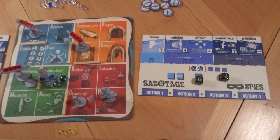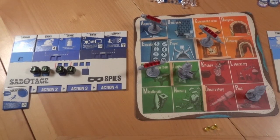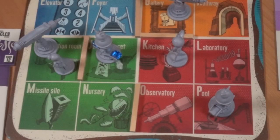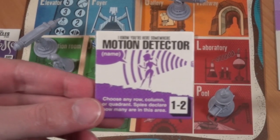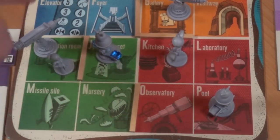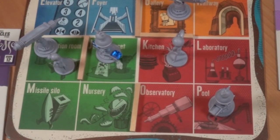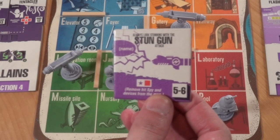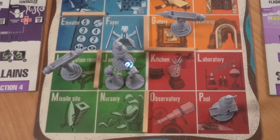Everyone is done executing actions, so it's time to clean up. Each player takes back their action tiles and dice and must spend any unlock markers they have. Both villains start with Motion Detector and Stun Gun. The Motion Detector works a little like scanning — you declare a row, a column, or a quadrant — but the spies only tell you the number of spies in that area; they do not say which rooms they are in or who is there. The Stun Gun lets you attack an adjacent room and, if you're lucky, hit a spy there. You can't attack through walls either. If you do hit a spy, the spy is removed from the map immediately — they won't get to do their actions this turn and will need to use Parachute next round. Also, any device tokens the spies placed in the attacked room get revealed and removed.